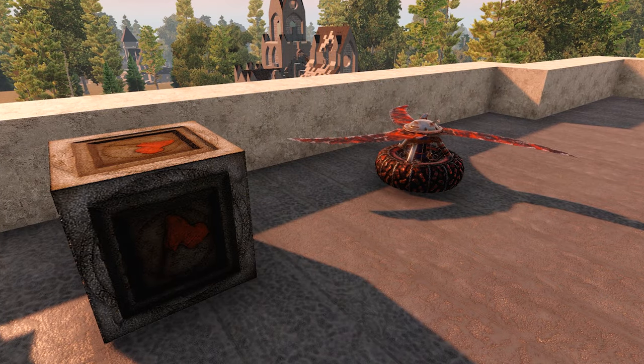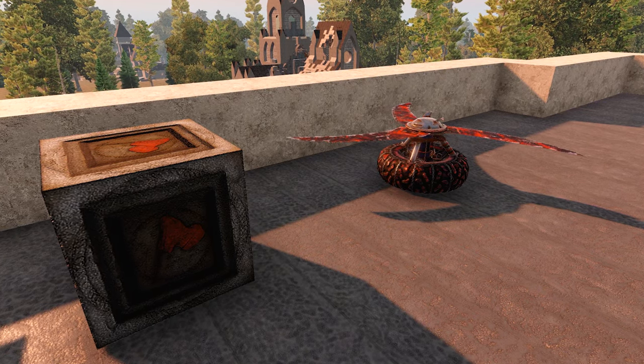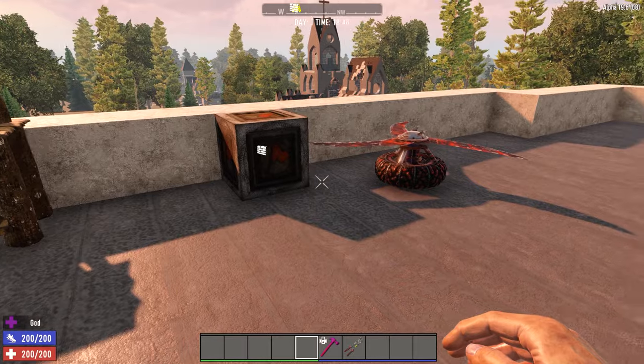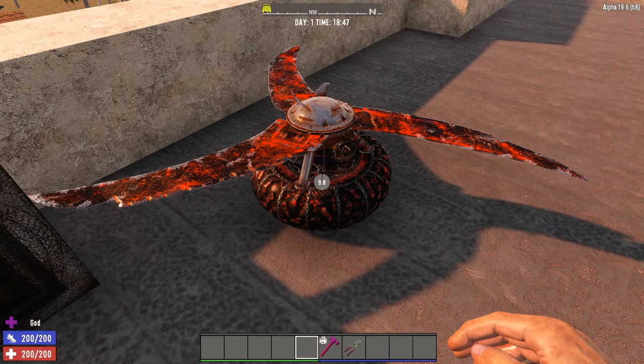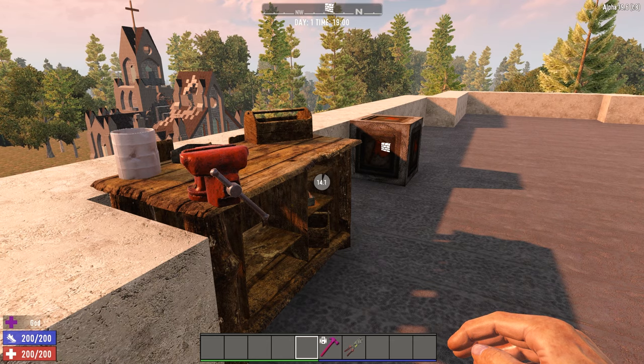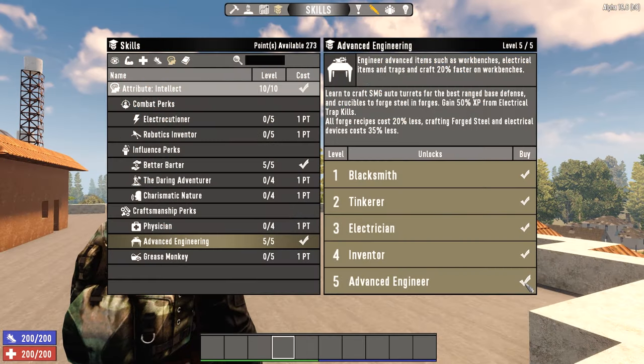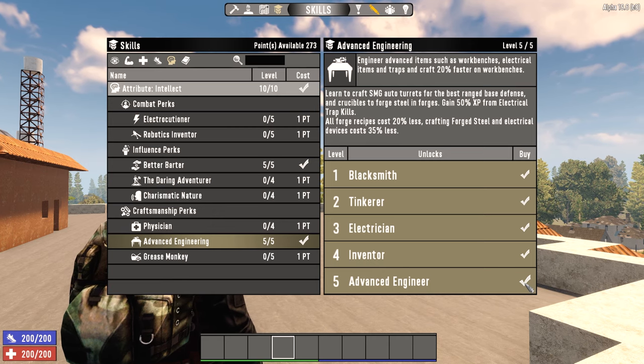In the radius of a land claim block, you can pick up all components including the power sources. Place the land claim block down, press E or hold E on the component and press take, and after a small amount of time it will be put back into your inventory. This also works for workstations like forges, workbenches, chemistry stations, and cement mixers. With that out of the way, let's start on the first category: traps.